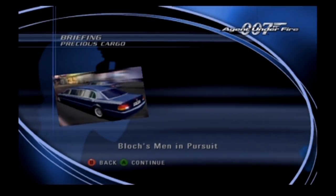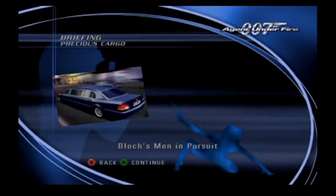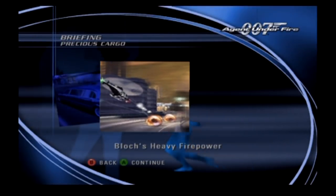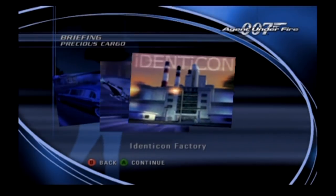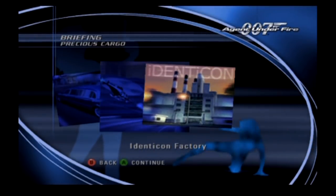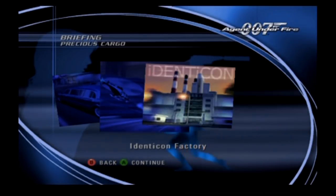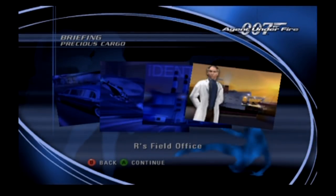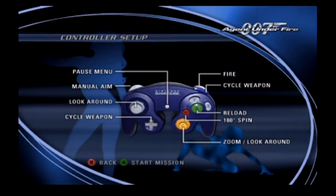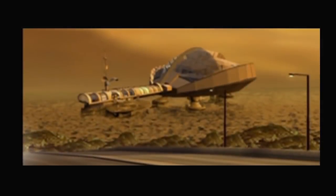Good work on your successful infiltration of the research facility, Bond. As you know, your liberation of Nightshade did not go undetected. Bloch's men have been ordered to apprehend you at all costs. I recommend you leave the driving to her and use whatever means at your disposal to fend off enemy attackers. Your destination is Identicon's factory near the dockyards. Agent Nightshade has indicated that the second shipment with the last set of vials can be found there. Penetrate their defenses and recover that case. Once you have recovered the vials, deliver them to R for analysis. He will be waiting for you within the dockyards and will escort Agent Nightshade to safety. We're going to leave the driving to her, but we don't even know if she's a good driver or not. Details, details.